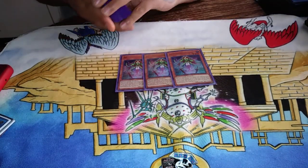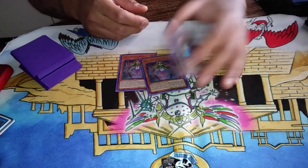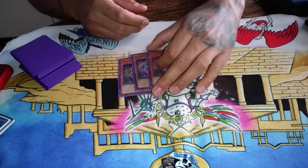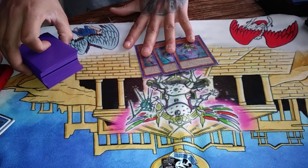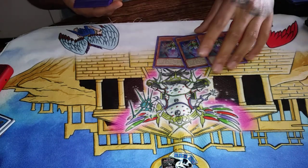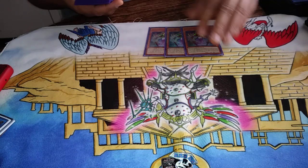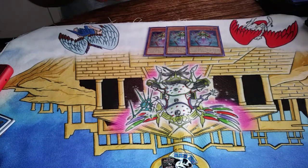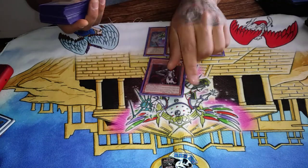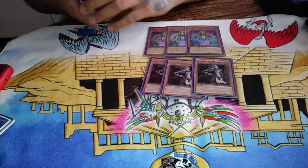First off, we're playing three copies of Morgan. She's the only hand trap I play, but I see her as basically a Called by the Grave. I want to play Called by the Grave in this deck, but she's the reason I don't — this card fills that void perfectly. She's really insane when you already have an established board. Not much to say other than she's broken, and looping her with Dristan is pretty nice.